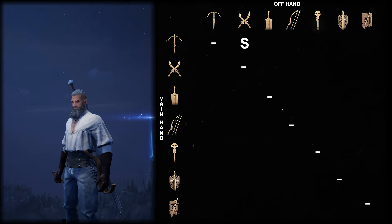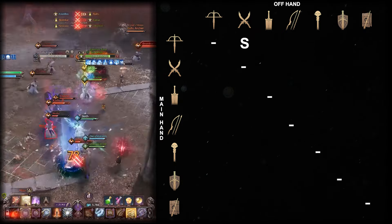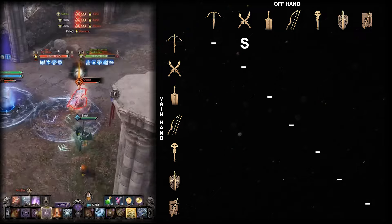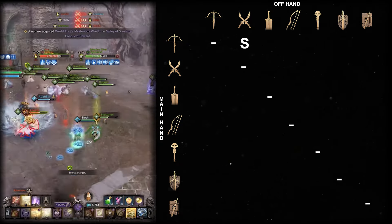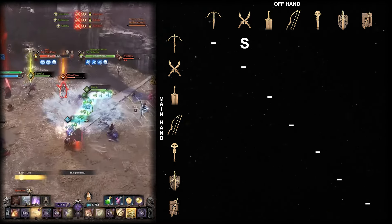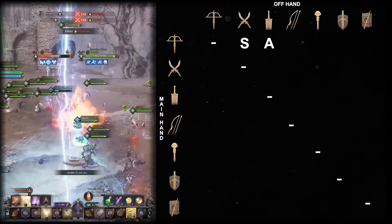Crossbow greatsword can be played the same way as the dagger, where it provides more damage and protection but at the cost of mobility and speed. Greatsword is very reliant on connecting with the stun to set up for the kill and doesn't have a long-range dash. In skilled hands, it can be amazing in small-scale PvP, but as it isn't as great compared to dagger in large-scale PvP, it goes into A tier.